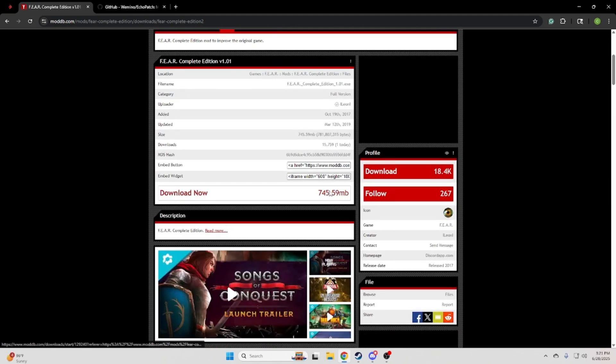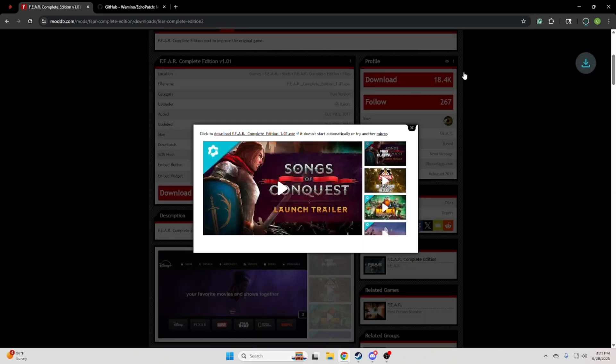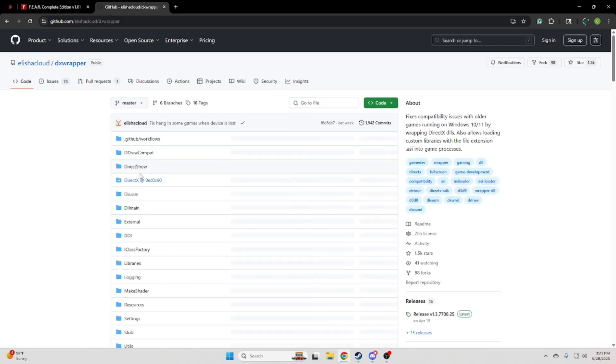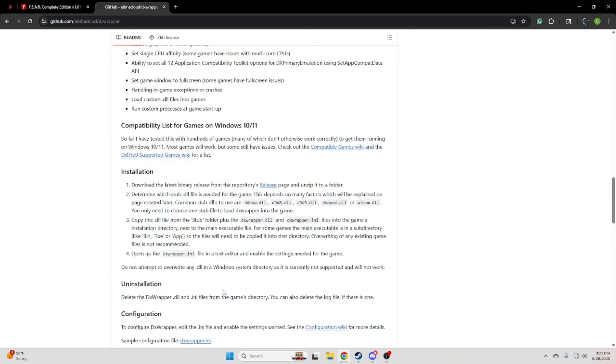I'll have all the links in the description for all the downloads. We're going to download each of the links — first we're going to download the Complete Edition, download the Echo patch, then download the DX wrapper, and I'll show which files to drag and drop into the folder.